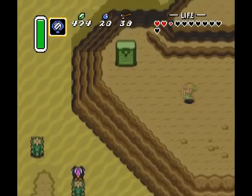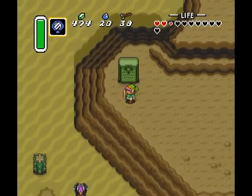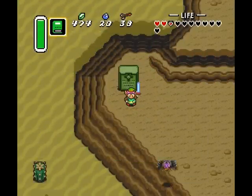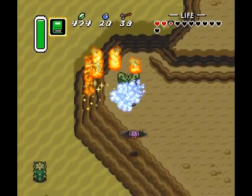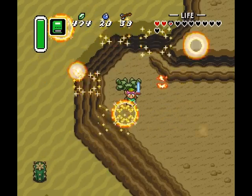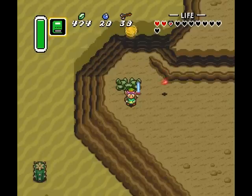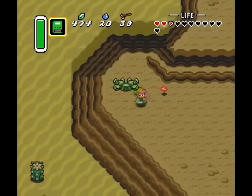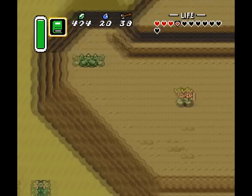Over here we get our next piece of magic, which is Bamos. I need the Book of Medora. I love how they give you a quick demonstration of it and it actually goes off and kills an enemy, which is great — as opposed to Quake, which was just like, hey, here's this thing. I don't know what it does, but fuck it.